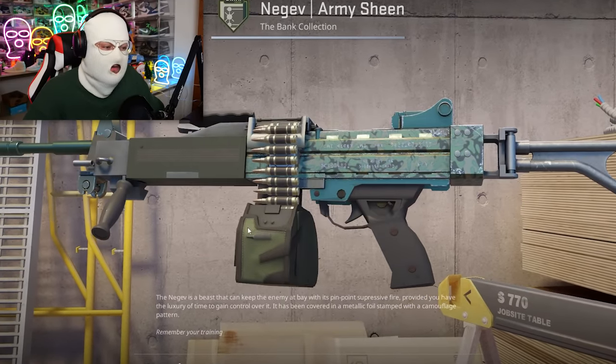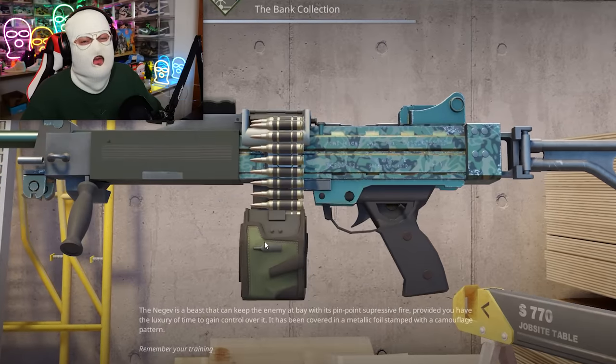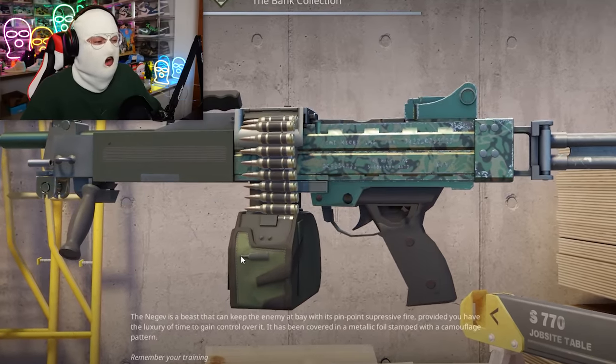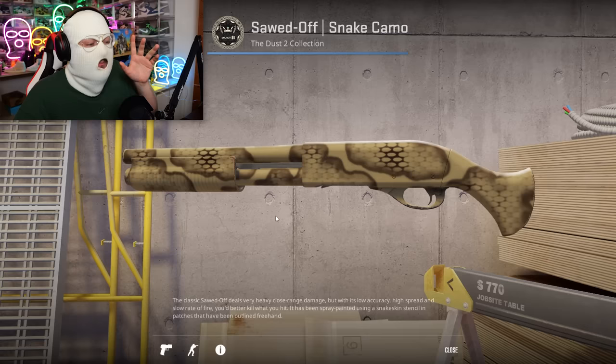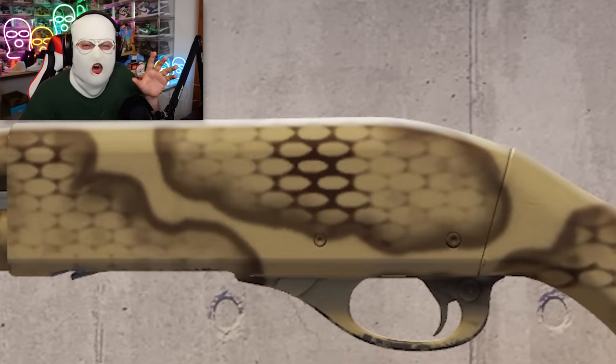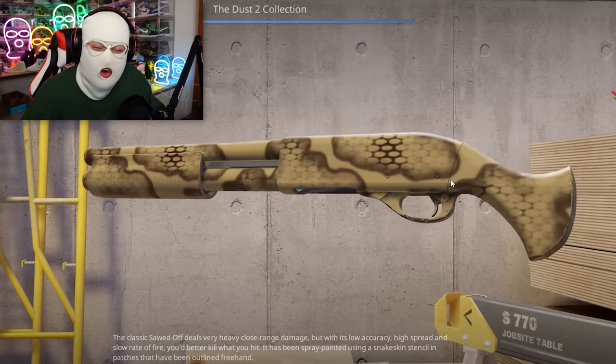Next up, the Army Sheen skins — but I only hate one, and it's the Negev Army Sheen, which I see now they've also updated in the last update, so it is a lot cooler than it was when I made the list two days ago. Fucking Valve, why do I have to keep changing skins I put in my list? Now, I might get hate for this one but I don't care — the SawedOff Snake Camo is kind of shit. Not because it looks bad per se, but because the texture is so low quality and has not aged very well. It is so blurry — this is what I see when I take my glasses off.